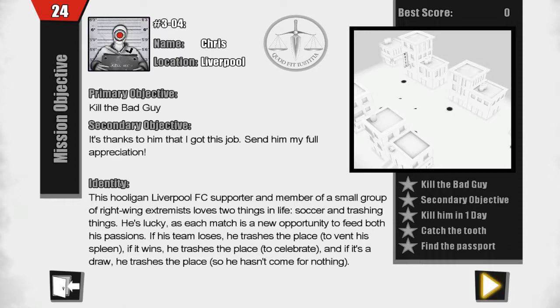I just have to read this one. So this guy is a Liverpool FC supporter and a hooligan — a member of a small group of right-wing extremists who loves two things in life: soccer and trashing things. If his team loses, he trashes the place. If he wins, he trashes the place. And if it's a draw, he trashes the place. See, this is what I'm saying — if you get down to it and actually read each one, these people aren't necessarily bad guys. He trashes places — that's not cool, you shouldn't do that, you're obviously a dick. But being a dick by trashing places does not equal me slicing your head off with a saw, dropping a tree on you, crushing you with a piano, driving a car into you, setting fire to you, electrocuting you, or spearing you through the chest with a very large sharp object. So when you start reading into it, there is a nice little background story about whether you are really the bad guy or whether you are killing genuine bad guys. I'm inclined to believe you are in fact the bad guy and are a complete asshole.